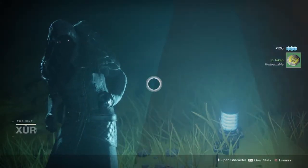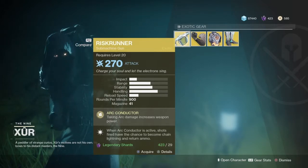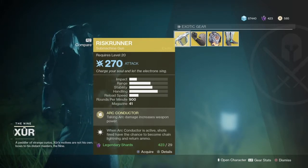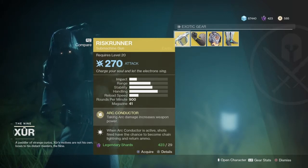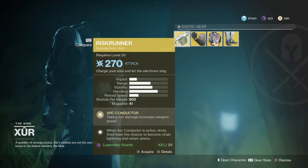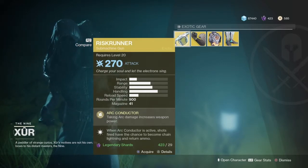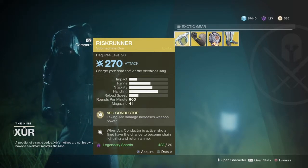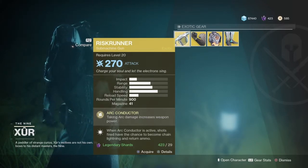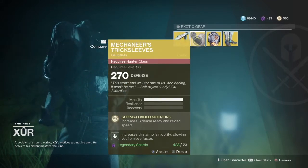Xur has got the Risk Runner. The Risk Runner is a decent SMG. If you want it, get it, because it is quite good. Taking arc damage increases this weapon's power, and when Arc Conductor is active, shots fired have a chance to become chain lightning and return ammo. It's pretty much the Zhalo Supercell but as a submachine gun. That gun did have quite a lot of recoil, so it could be considered sort of like a submachine gun. But this is the full-on submachine gun version of it, and it is quite good.